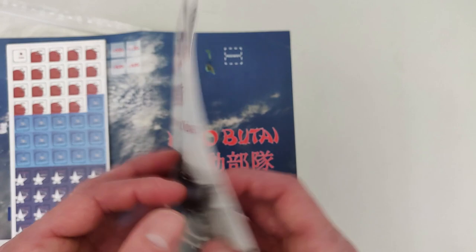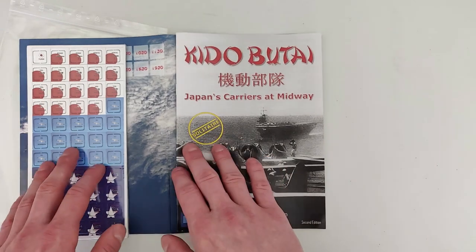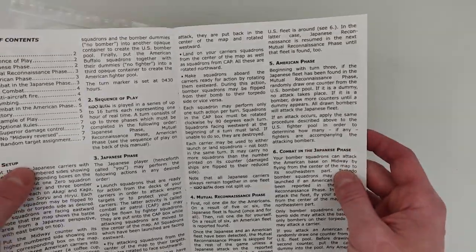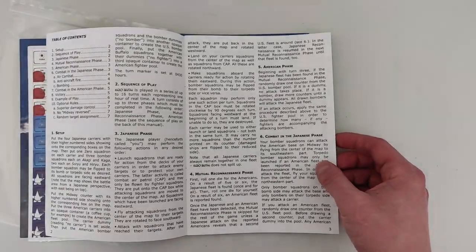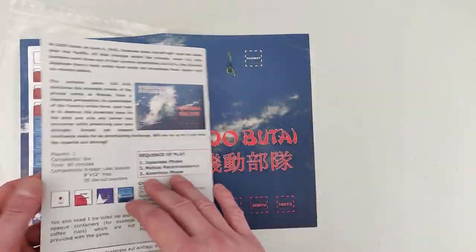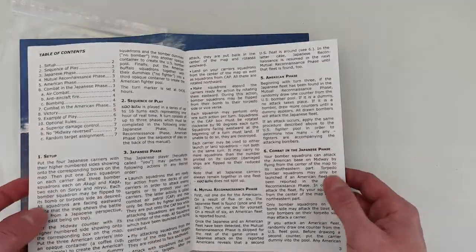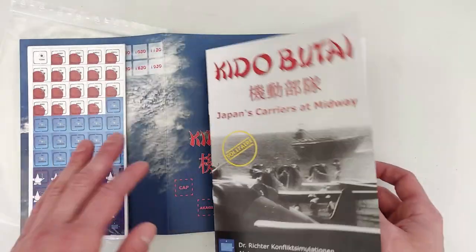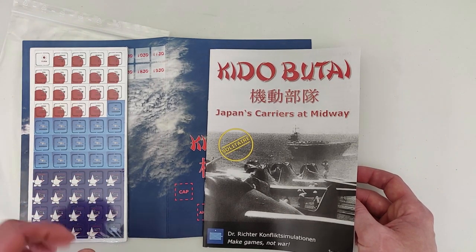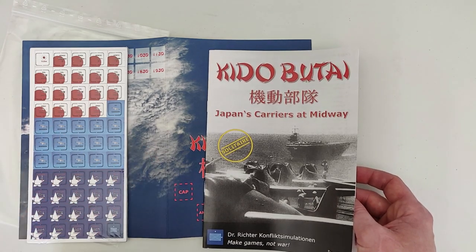It's a beautiful little game and the footprint is so small — the map is so small — so this is going to be a great travel game. Another thing that made me really interested in this game is the eight-page rulebook. I actually like light games because they don't take so many days to learn, and you can use them as a travel game. I'll use this when I travel by train or go to work — it's quick to set up and quick to play, nothing too heavy.